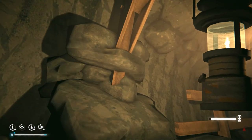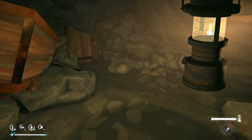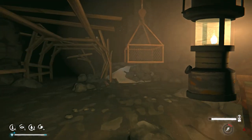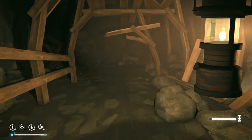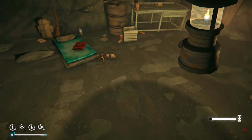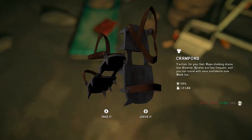How did they build that through that rock? Oh, there's the backpack. There's a rifle. Are those the crampons? There's the crampons — that'll come in handy. Traction for your feet, rope climbing drains less stamina, sprains are less frequent, and you can travel with more confidence over weak ice. They weigh 1.1 pounds, but I'm pretty sure once you put them on they're not that heavy.